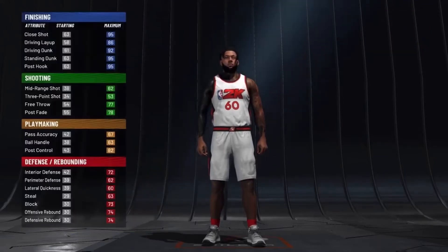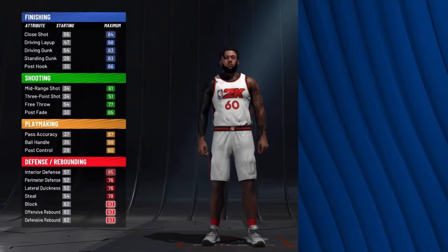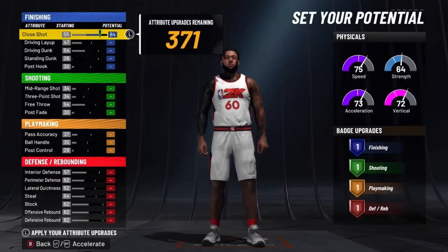You want to go with the power forward position. The team number obviously doesn't matter. For the pie chart, for every center build obviously you want to go with pure red, and you obviously want to go with pure speed.